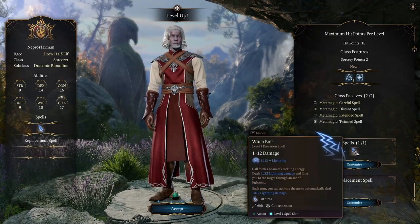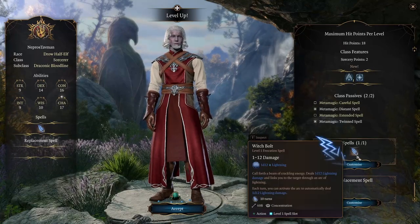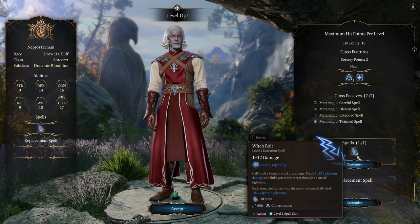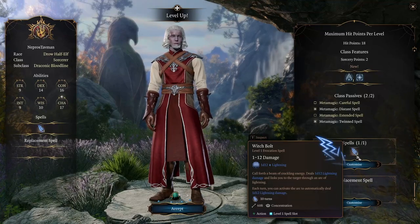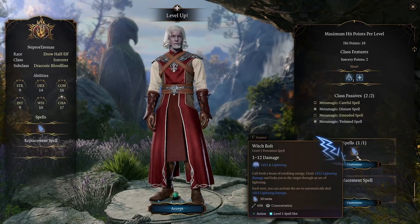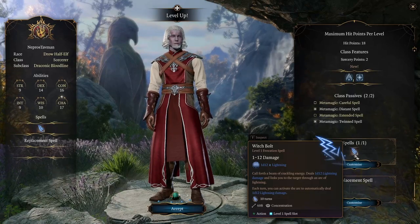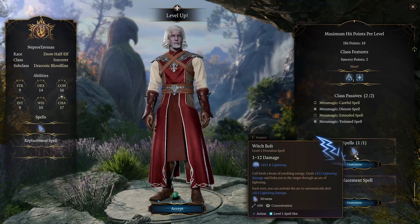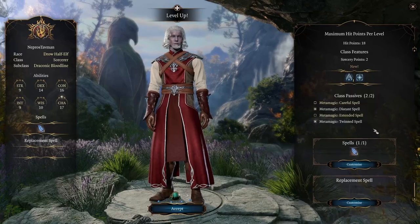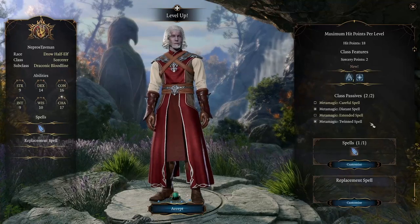For the spell at level 2, they said pick Witch Bolt, and there are three reasons. One, we have a very limited amount of spell slots and we should choose the most efficient spells possible. The reason it's efficient is we can twin it, especially from Stealth or with Bless, meaning there's a good chance to hit — almost guaranteed to hit at least one enemy. We can double the damage from wet enemies, which goes with Create Water. And if we've hit two enemies with the Twinned version, we can use Twinned Spell on the reactivation as well.